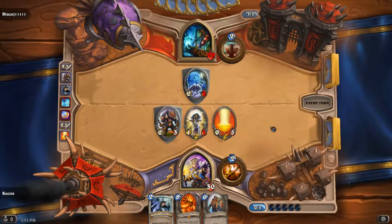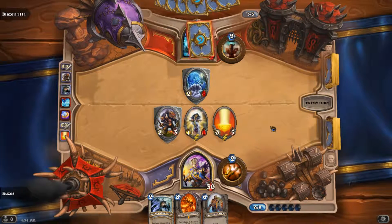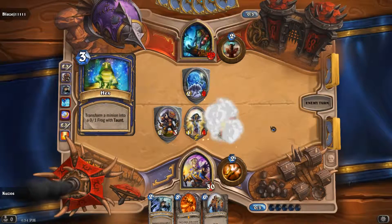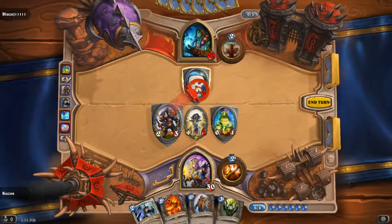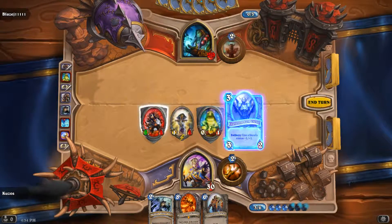Taunt is more or less a brick wall — you can only attack it. So I can't attack his face or his health directly; I have to destroy the taunt first. And it's the same for him: he can't attack another minion, you have to get rid of the taunt first. Pretty handy.